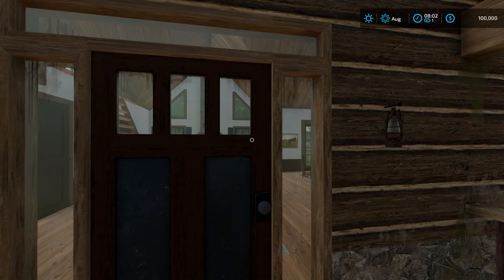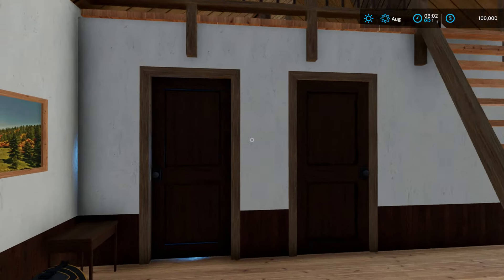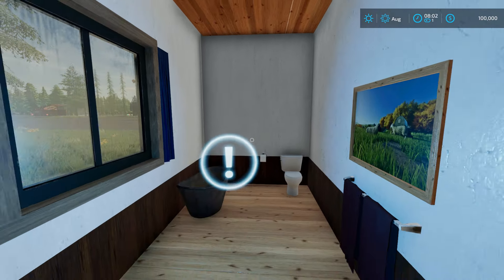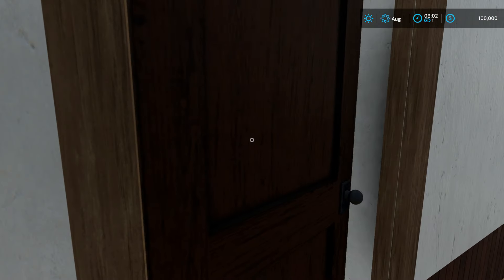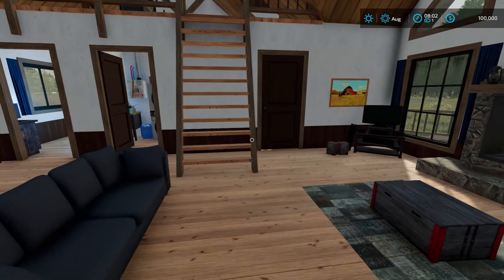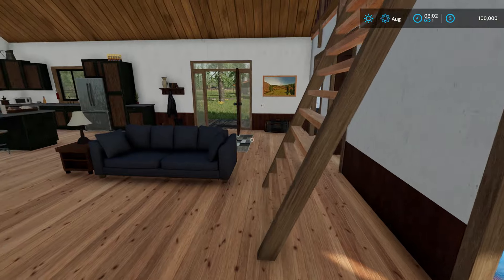The old cabin here — you can go inside. You can change and I think the sleep trigger's in here somewhere. Oh, washer, dryer, get around the sofa. So the sleep trigger's actually inside of the house.